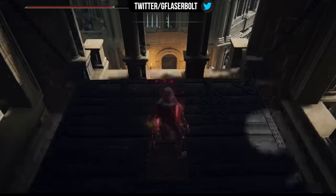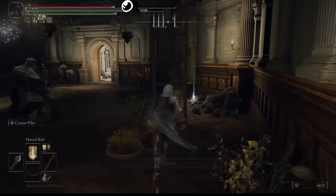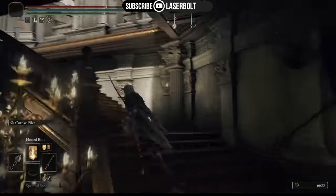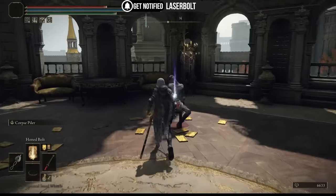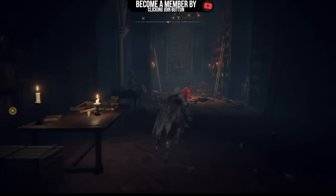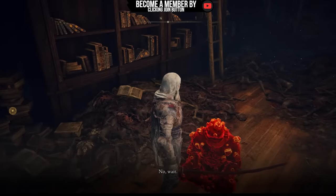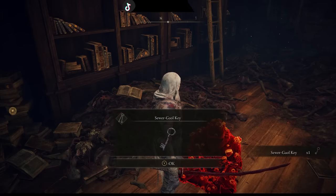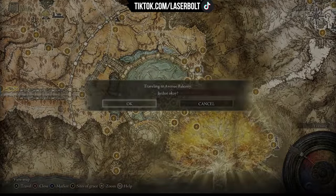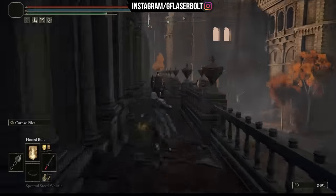Remember, this quest is two to three parts and you need to complete them exactly the way I'm showing you, or you're not going to get this puppet. We get the Seedbed, go back to him, he acknowledges it, and gives us the Sewer Gaol Key. Then we go to the Avenue Balcony — follow my lead, this is the easiest way to get there. Take care of any foes and continue down.